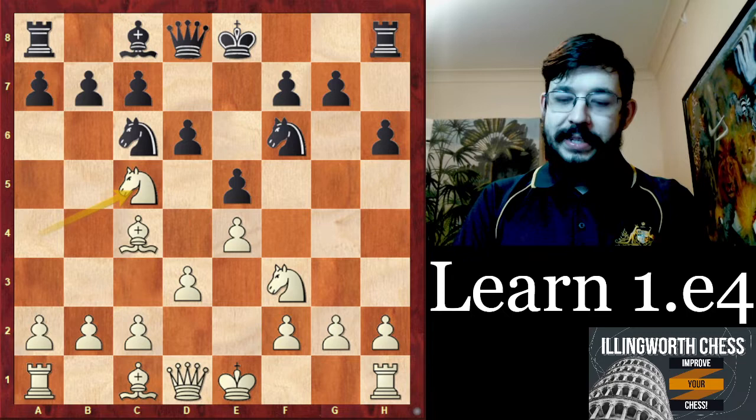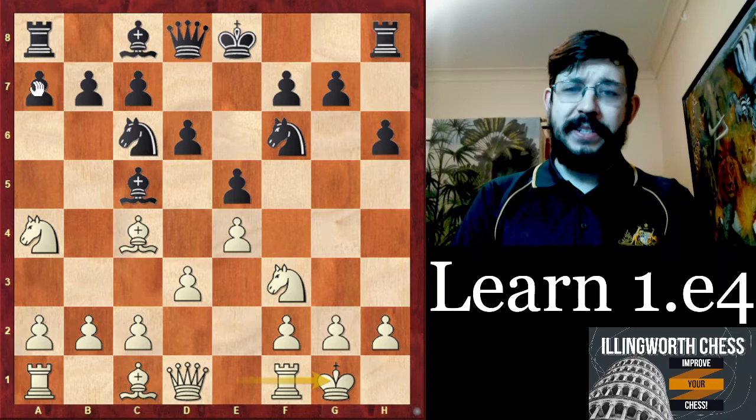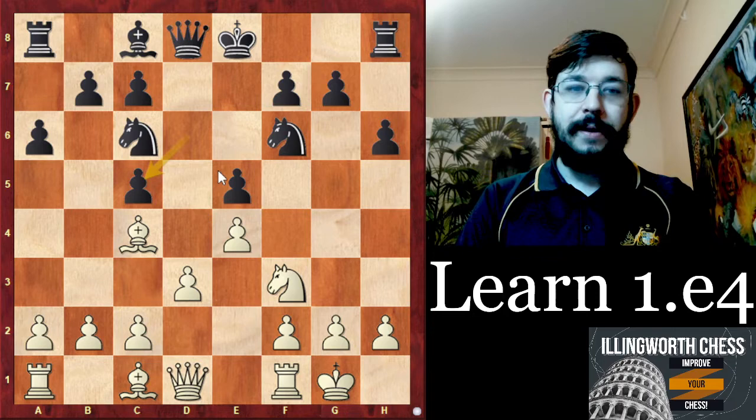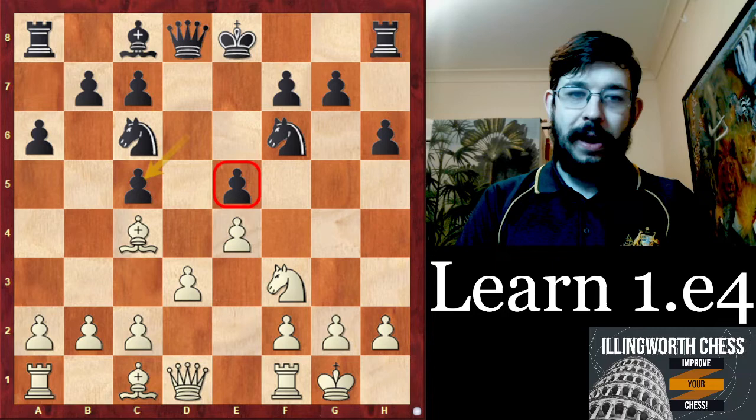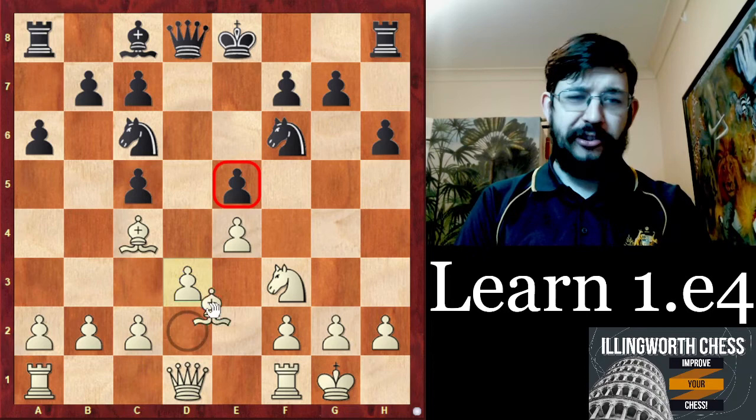Instead white played castles — it was a blitz game, so perhaps this is why neither player saw the Bb5 idea. Karpov tried to stop it with a6, but the structure is still very nice for white: black still has doubled pawns, and white plays Bb3 to anticipate any attack on the bishop.